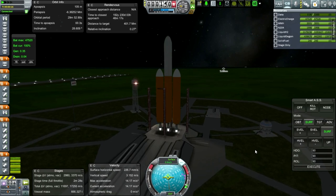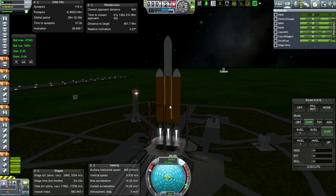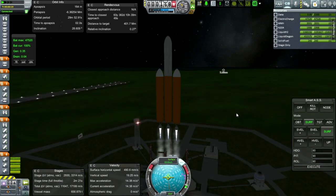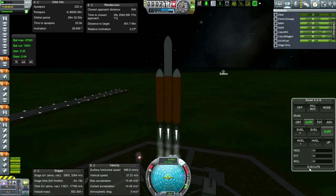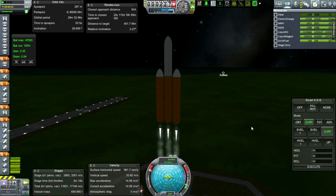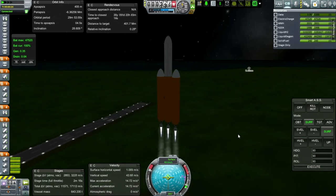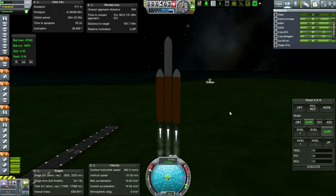Off we go! Lots of thrust-to-weight ratio on this. As they do with the Delta IV Heavy, they actually throttle the center engine down — I don't think I need to do that with this, because we've got the fuel crossfeed making it easier. Not only just easier for us, but it also means that the center stack is heavier once we get to the point where the boosters separate.